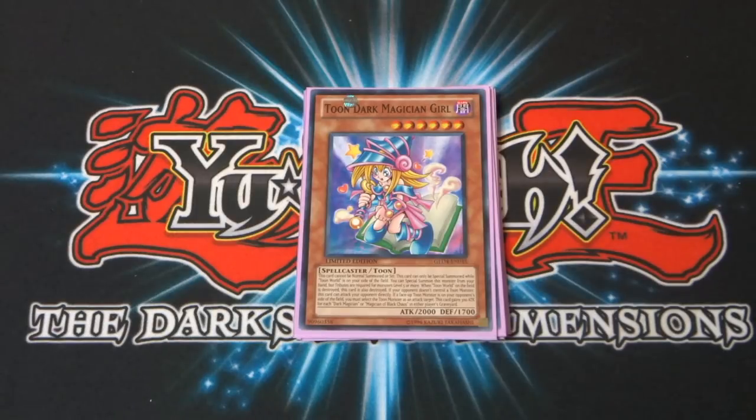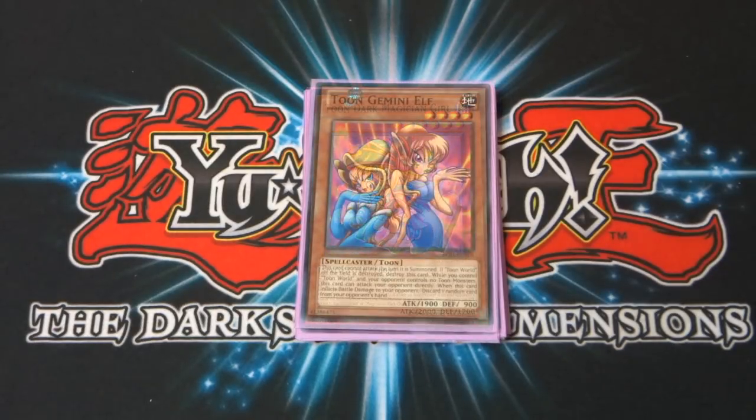Next up, the fan service — Toon Dark Magician Girl. Six star monster, 2000 attack, 1700 defense. Same Toon effect, except this one can actually attack the turn it's summoned — handy to know. It also keeps Dark Magician Girl's effect of gaining 300 attack for every Dark Magician or Magician of Black Chaos in either player's graveyard. Then Toon Gemini Elf — four star monster, 1900 attack, 900 defense, cool artwork. When this card inflicts battle damage to your opponent, discard one random card from your opponent's hand — a really horrible little effect to play against.